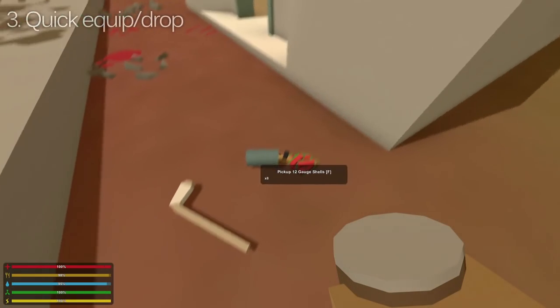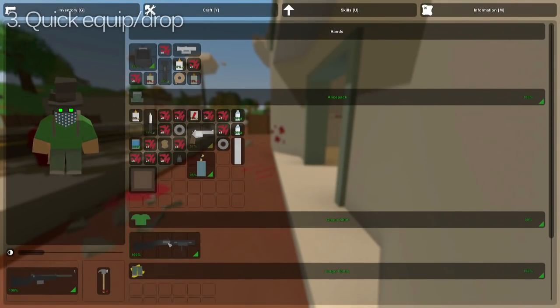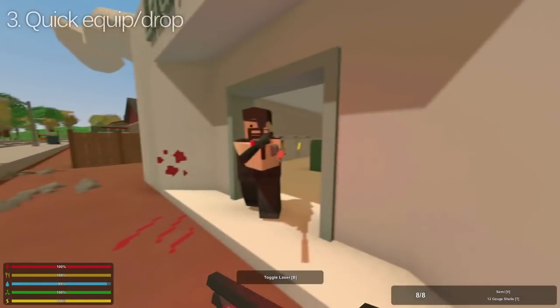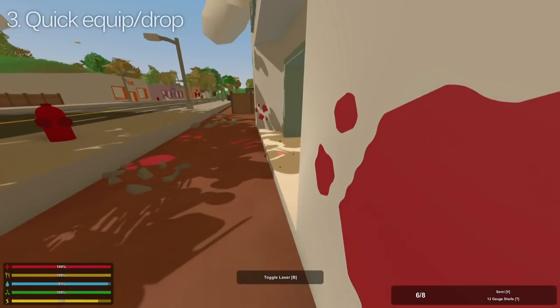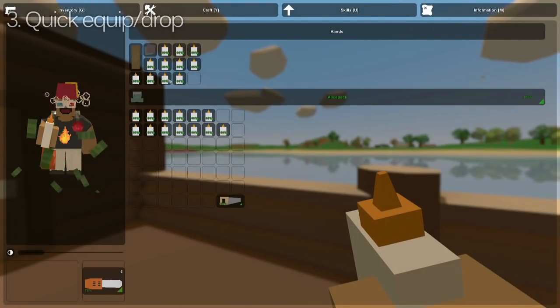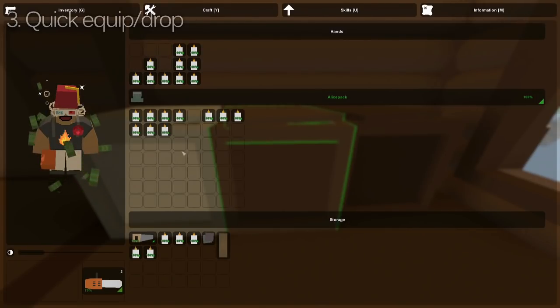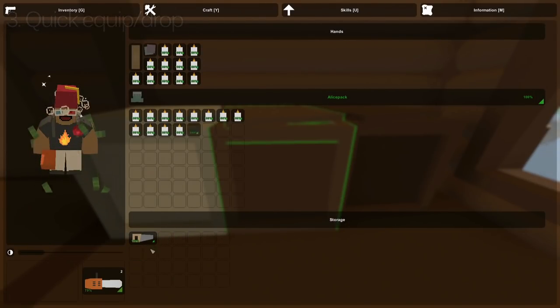So you just came across a bandit while holding some canned beans and you need to swap to your close range shotgun. Instead of right clicking the weapon and clicking equip, hold control and right click to instantly equip it and lay the first shot in. Additionally, control left clicking an item quickly drops it, and control right clicking an item while in a storage unit quickly transfers the item in and out of it.